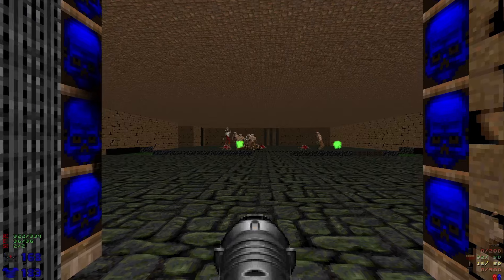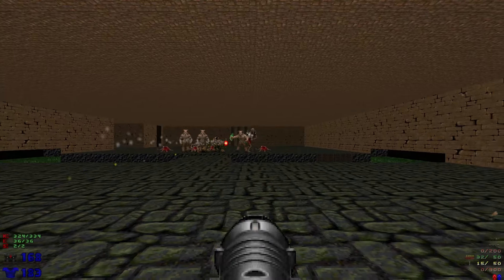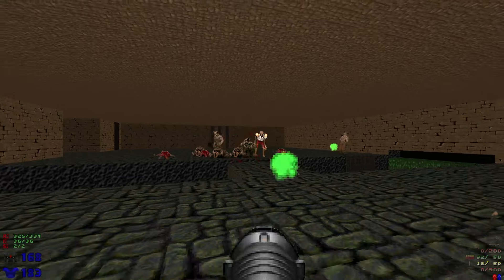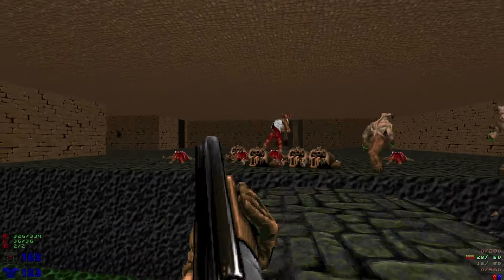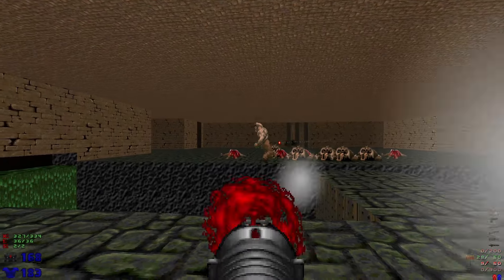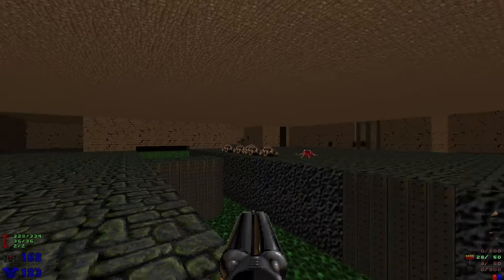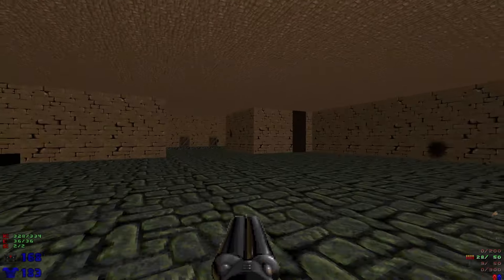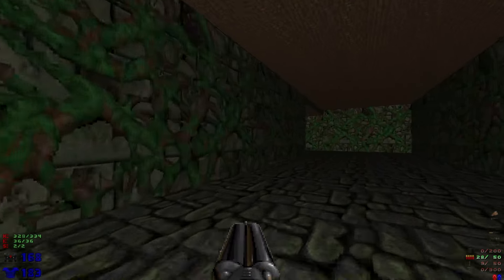It looks like one of the revenants got pushed down — I have to make sure he gets taken care of. If that revenant's still down there... I think we got them all. They're all dead. So with the red key in hand, let's head back here, back to the maze.